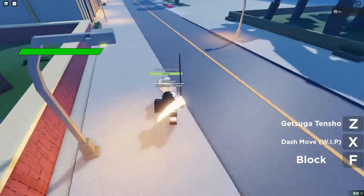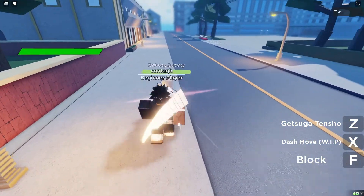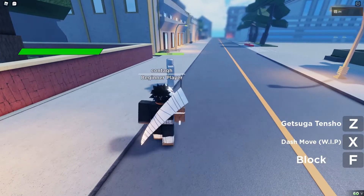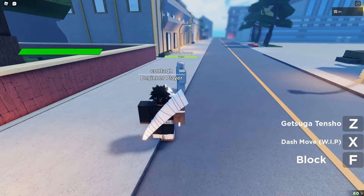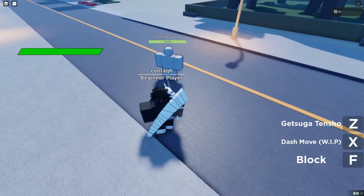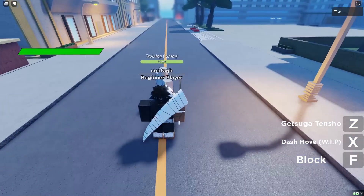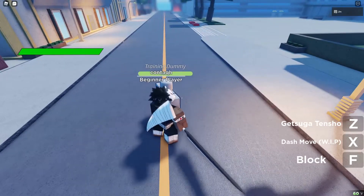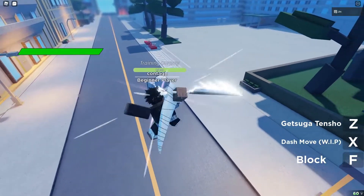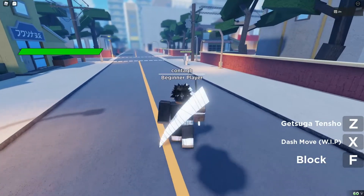Let me show you the combat. These are normal M1s — they're pretty slow right now, and I'm pretty sure they're going to increase the speed. This is M2. And this is the air combo: you do this, this, press C, and then you can come back and ladder it. When you slam them down, the rocks come up — bro, this game is so good.